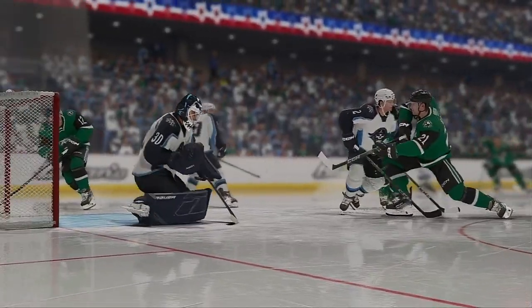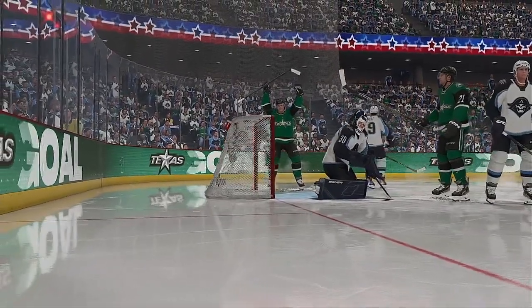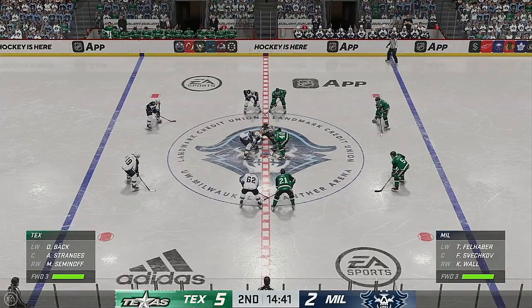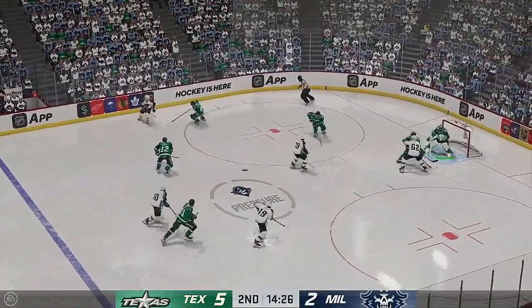That's what you call taking advantage of a costly turnover — just recognizing where the goaltender is and sliding that puck right inside the post. That's a nice finish. The Stars are having a laugh tonight, up by a bunch now. When it's working for you, it's working for you — and you know the coach loves this as well, because the entire bench is going to be utilized. They're all in rhythm — get them all out there.